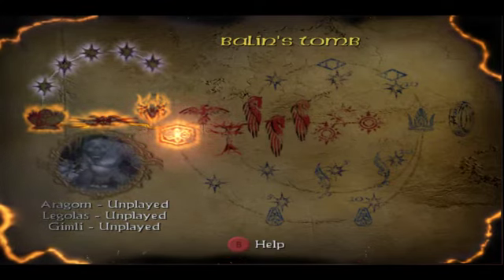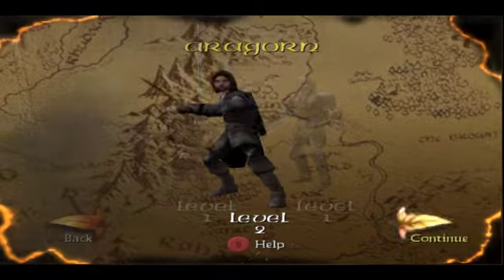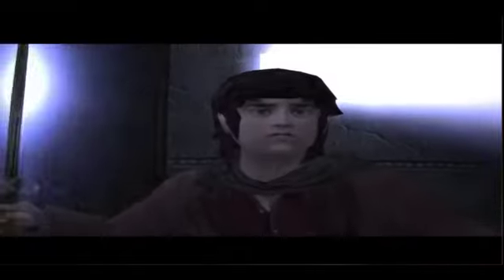Hello there everybody, welcome back to the Lord of the Rings: The Two Towers speedrunning tutorial. My name is Zojulix, and we are going to be going through Balin's Tomb today. We're going to jump right in because this is Aragorn, so you'll obviously be selecting Aragorn as you come out of Gates of Moria.